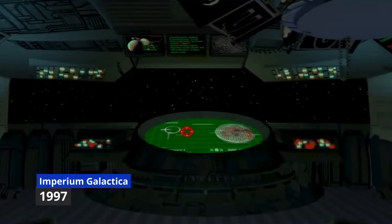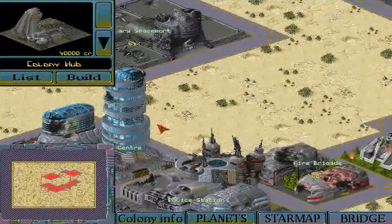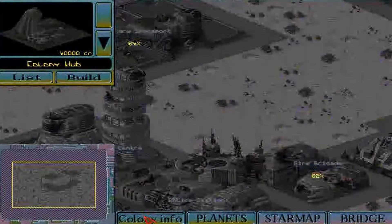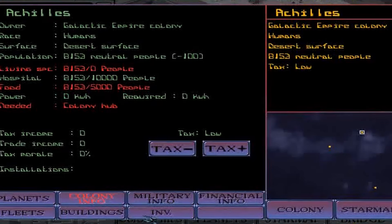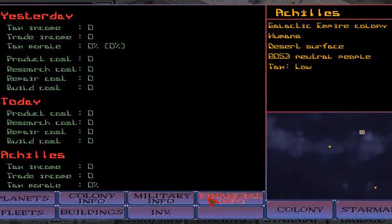Let's dive into a game that massively blends the tactical depth of real-time strategy with the expansive world-building of 4X games: Imperium Galactica. Released in 1997, it offered a rich tapestry of combat, resource management and colony building, setting it apart from its contemporaries and cementing its place as a classic in the sci-fi strategy genre.